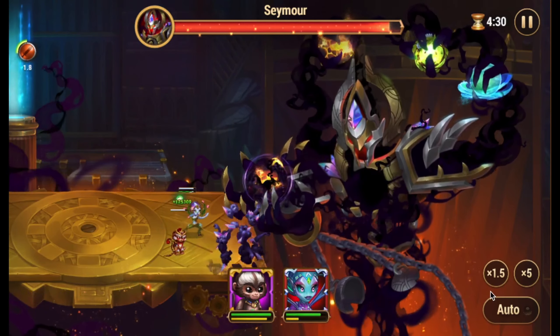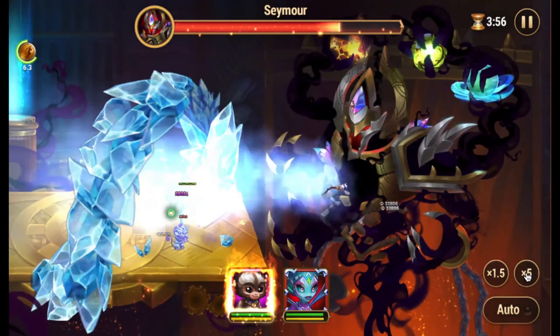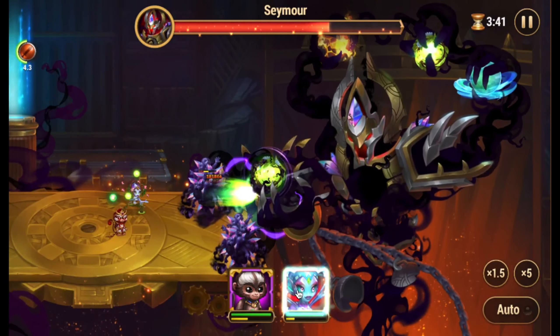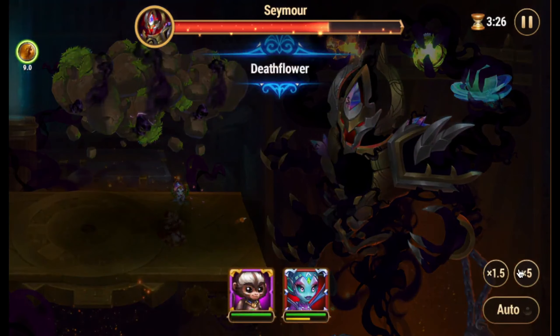Today we're focusing on an impressive strategy shared with me by Hero Wars veteran, Players 3v1. He managed to defeat the final campaign boss, Seymour, with just two heroes — Heidi and Nebula. These heroes weren't even fully developed, which makes this victory even more impressive.